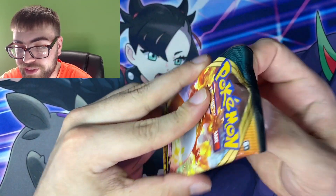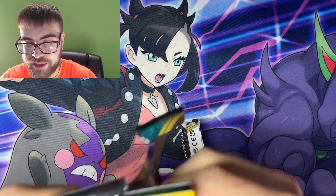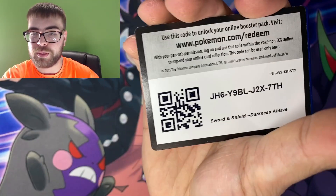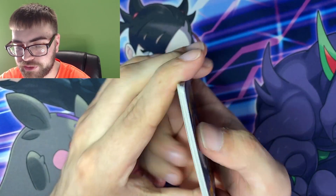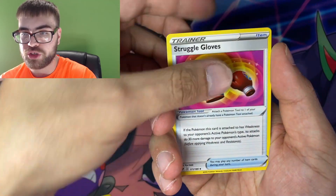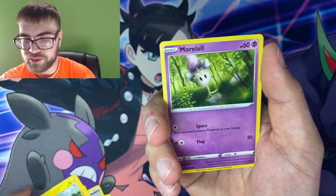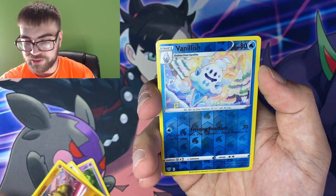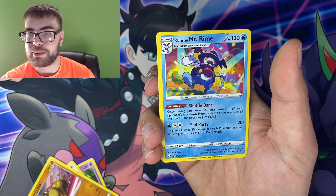Darkness Ablaze up next. Let's see if we can pull that Charizard — that'd be absolutely insane. I've never seen anyone actually pull the Charizard VMAX from Darkness Ablaze. We got a Steel. We got Struggle Gloves, Familiar Bell, Zoelius, Toxel, Morpeko, Larvesta, Centiskorch, Hippopotas, Reverse Vanillish, and a Non-Holo Mr. Rime.